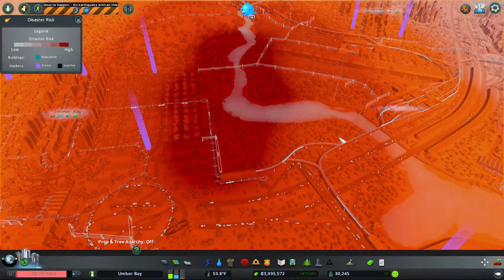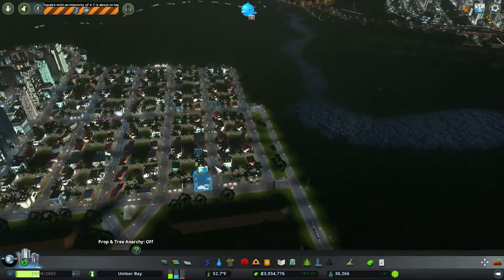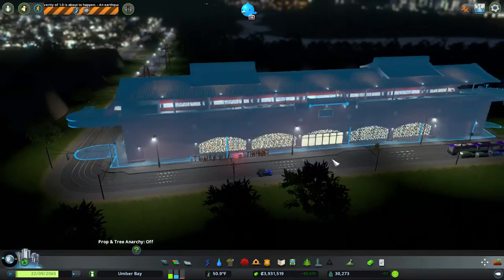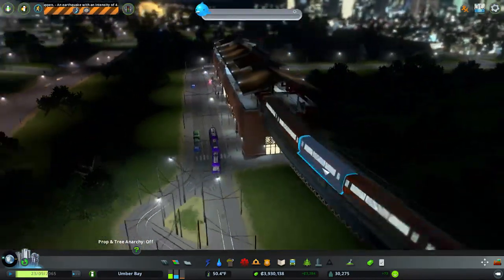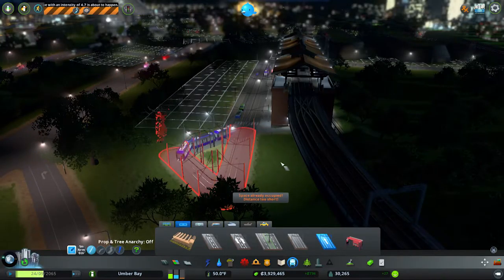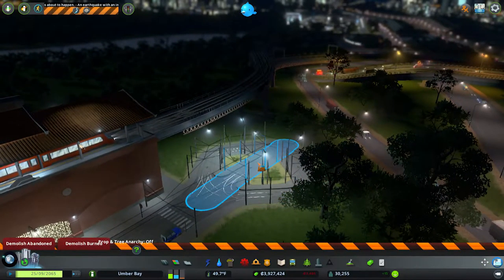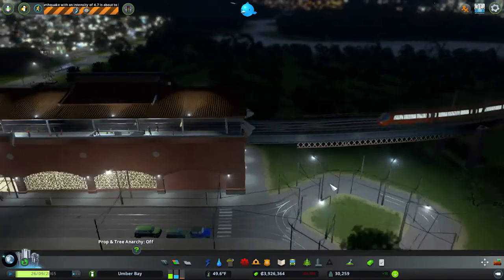Hello everybody and welcome back to Umber Bay in City Skylines Disasters, where we're about to have a disaster. I don't feel it's necessary to evacuate anyone, as I do plan on most of the damage being to these areas right here. Though yes, there are quite a few people walking by, I do not feel it's going to be terrible. That angle really does need to be a bit better — let's take this at 845 three units and connect it. That looks a little awkward but it looks better. Then just delete that; maybe they can get around that corner a little bit faster now.